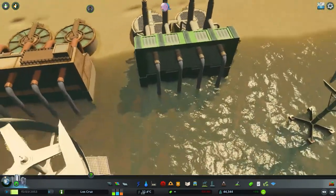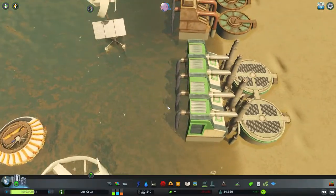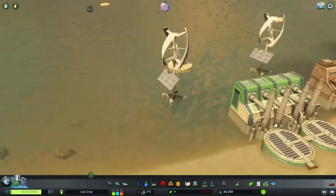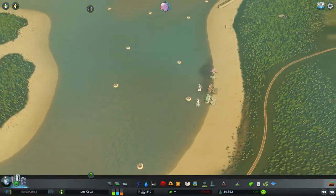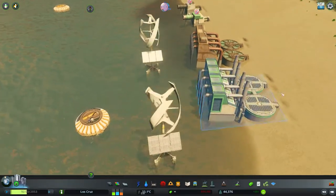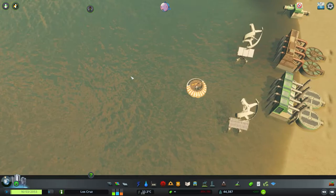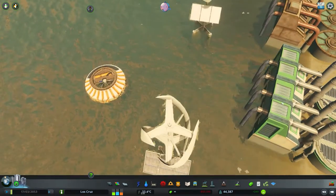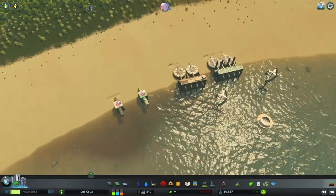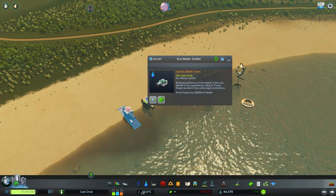Now we move on to our top tier. You can see the water coming out of here is pretty much almost crystal clear, and you can't really tell that it is only 6% polluted — it's almost, you would argue, drinkable. So with a couple of these in the water, that is pretty much crystal clear water. That's for the water outflow system.